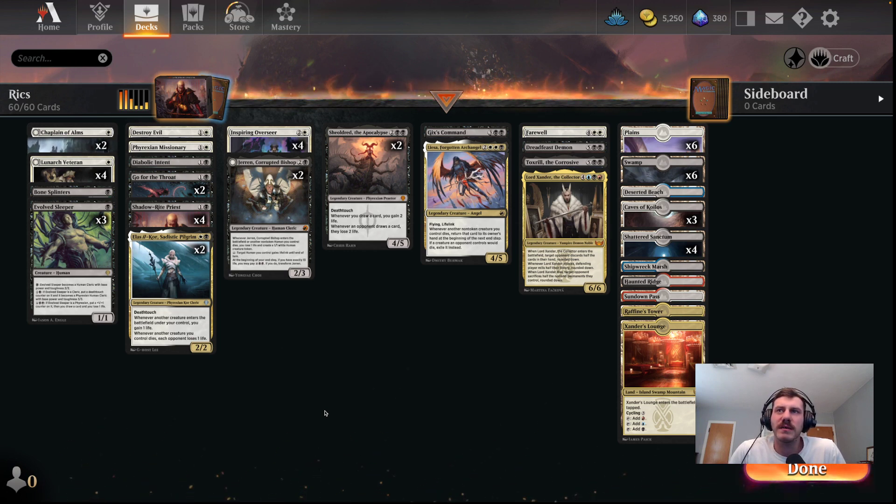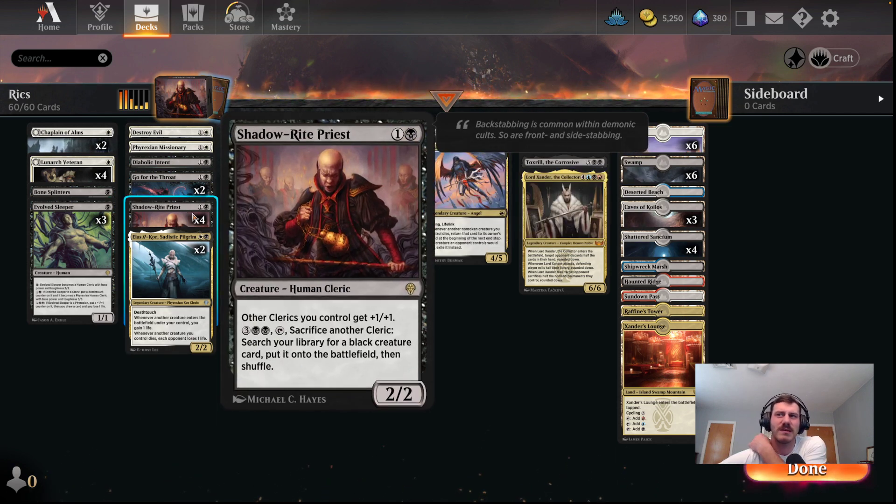It's very toolbox-y. A lot of pseudo-tutoring going on, mostly with Shadow Rite Priest. This is kind of what I built it around. It pumps other clerics, which I really don't even care that much about. I'm more interested in the activated ability: three black, black, tap, sack another cleric, and then I can search for a black creature card and just put it on the battlefield.